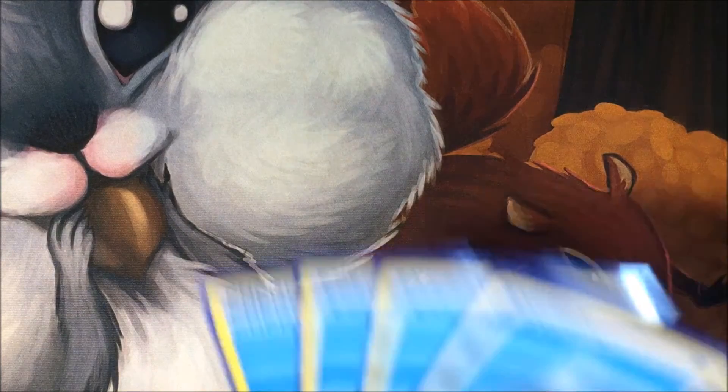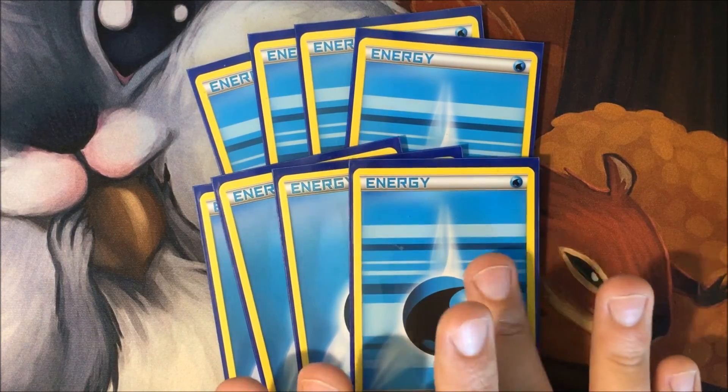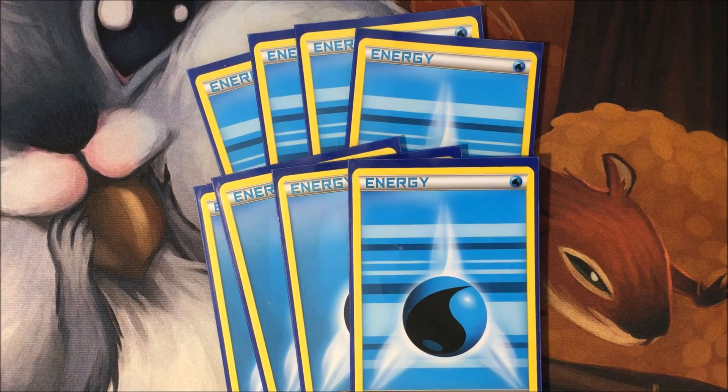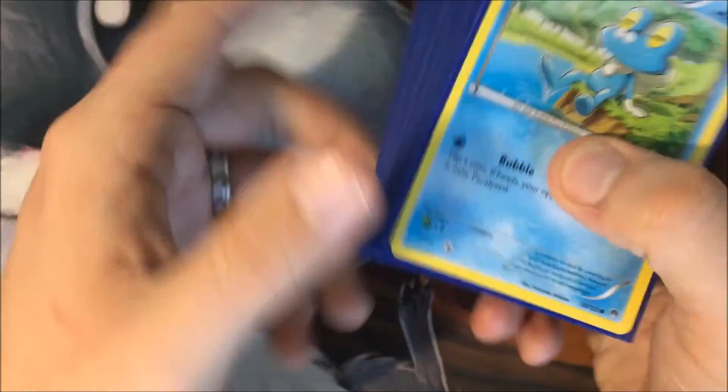Finally, we're playing eight copies of Water Energy with a nice Generations design. Eight copies should give us more than enough for our Water Shurikens and attachments throughout the game.